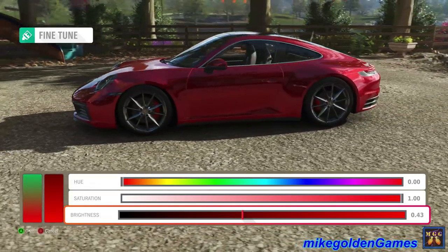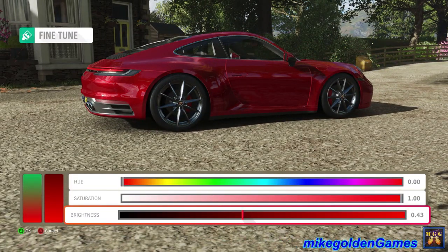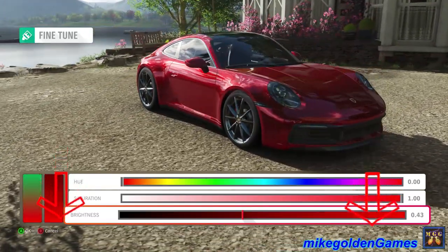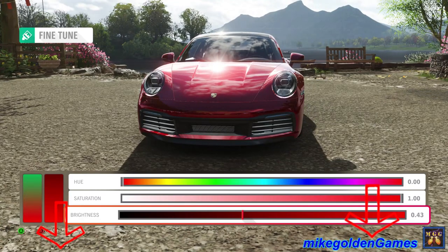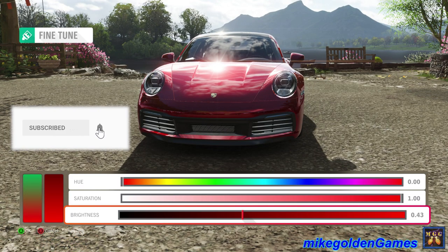All right guys, so I'm going to leave this episode here. It was really quick. This is basically how you can get any kind of metal flake or, like I said, candy apple red in the game. So hopefully you guys did enjoy it — let me know what you thought in the comments below. Have a great day guys, and see you next time. Maybe consider subscribing if you haven't already. Take it easy, guys.